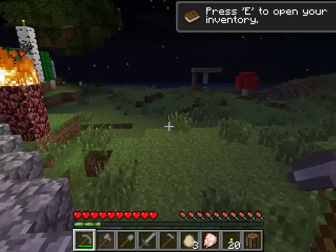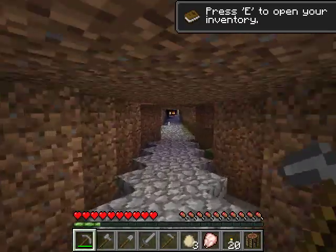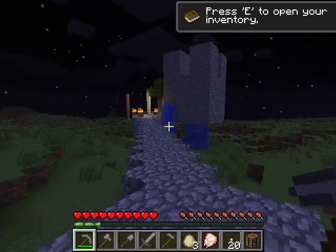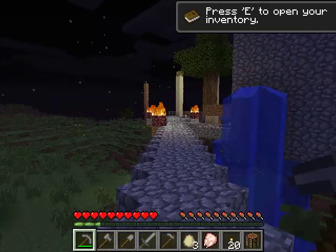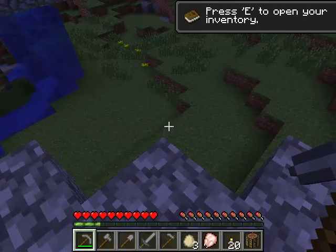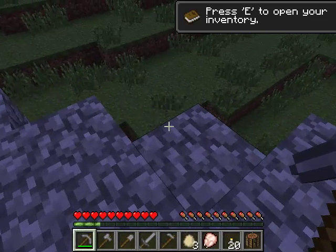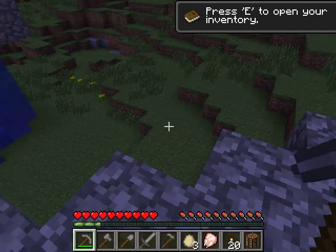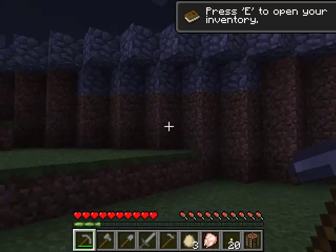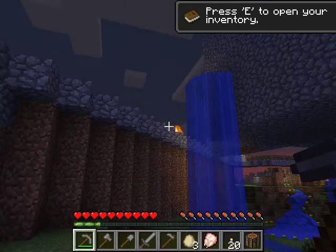One last move is sneaking. If you're on a cliff or a ledge and you're worried about falling off — because you can kill yourself in Minecraft if you fall — if you hold down the shift key while you press W, you can walk right to the edge and not fall off. It even seems like you're floating a little in the air. If I didn't hold down the shift key and pressed W here, I would fall right off. And if you fall from a high enough height, you will kill yourself. So that's the basic ways to move around in Minecraft.